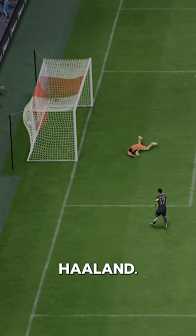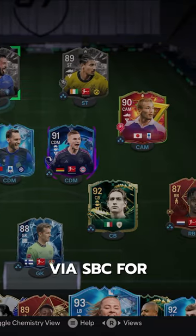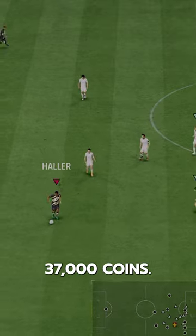This guy is the Bundesliga Haaland. Welcome to Baller or Bust, where we test FIFA cards so you don't have to. We've got Showdown Haaland, acquired via SBC for 37,000 coins.